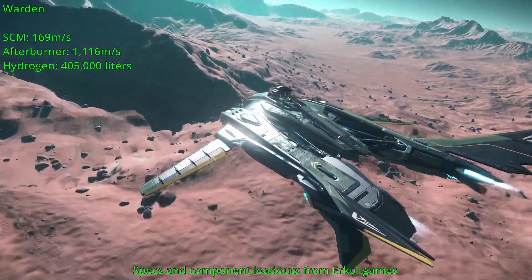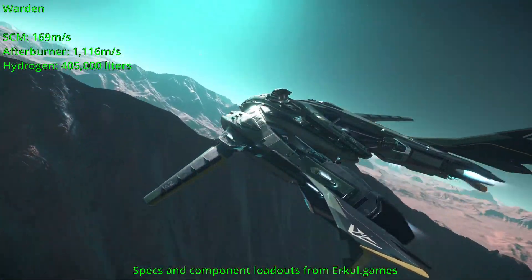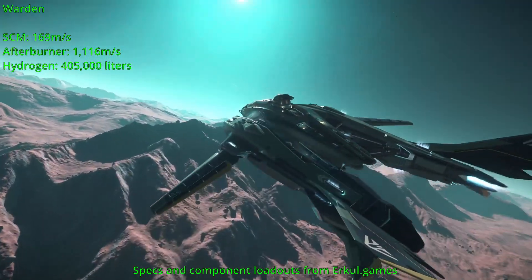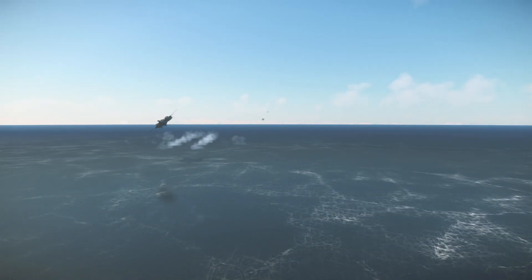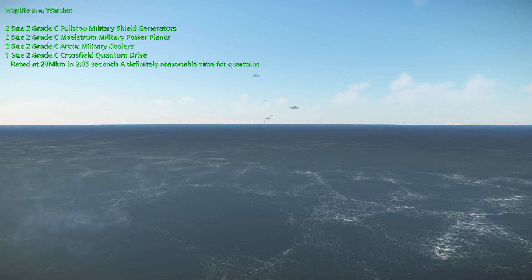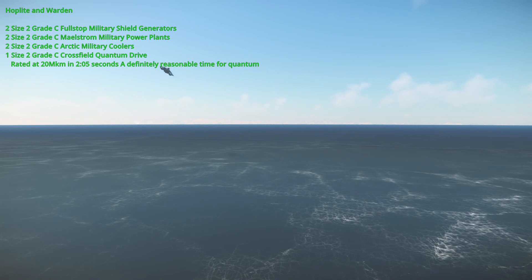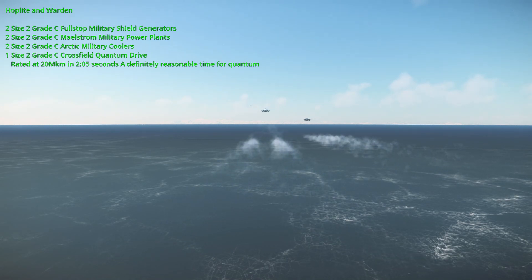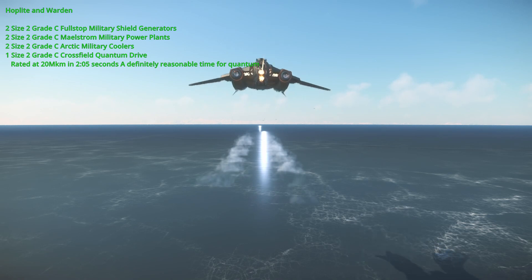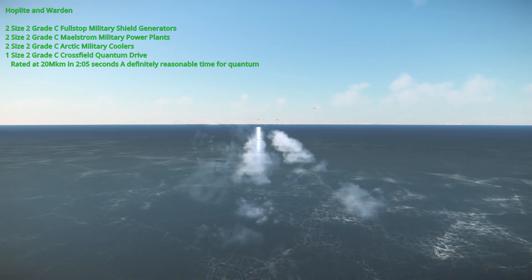The Warden's SCM speed is 169 meters per second, afterburner of 1,116 meters per second, and hydrogen capacity of 405,000 liters — an extremely slight difference that really doesn't change its feel. For components, the Hoplite and Warden come stock with two size-2 grade-C Full Stop military shield generators, two size-2 grade-C Maelstrom military power plants, two size-2 grade-C Arctic military coolers, and one size-2 grade-C Cross Field quantum drive, rated at 20 million kilometers in two minutes and five seconds.